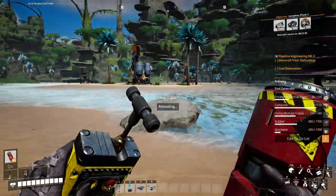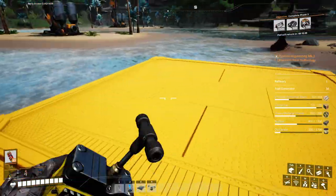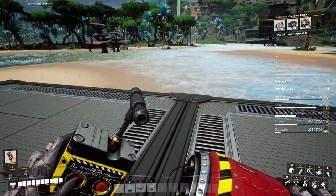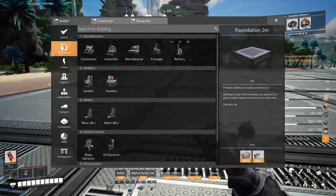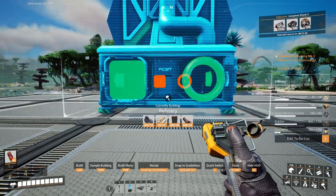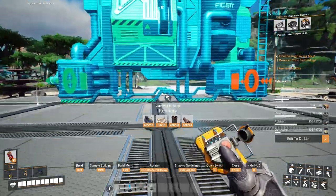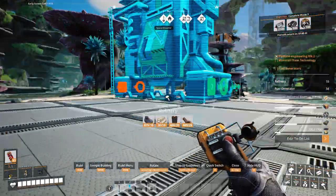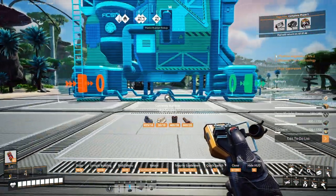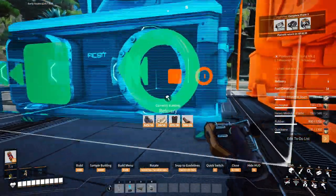Okay, so I'm going to build somewhere around here. Just make sure it's snapped to the grid. And then we need room for ten refineries — so that's a lot. How big is a refinery? I always forget. Okay, that's not too bad. What direction? I'm going to face these this way. And I'm just going to do it quick and dirty because I can always come back and fix it. I will have to at some point, so I'm not too worried about it looking a little off.